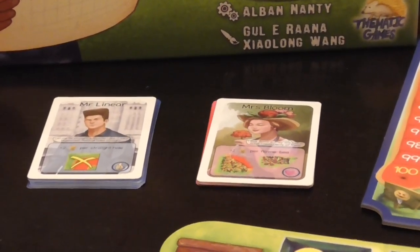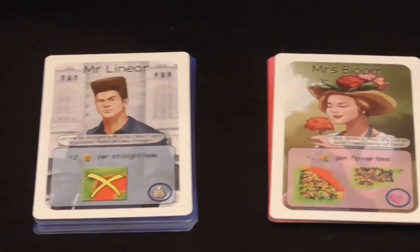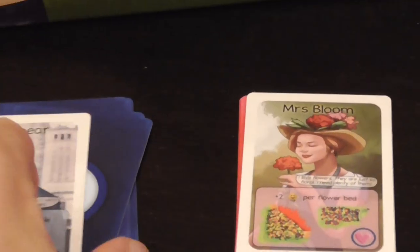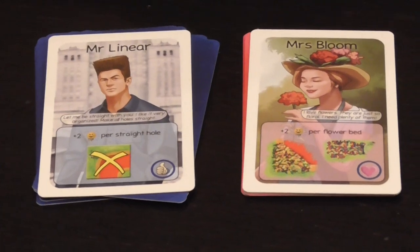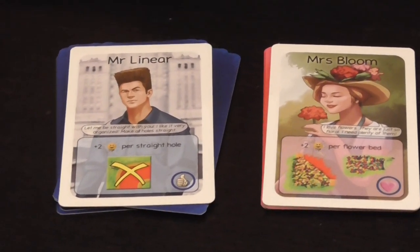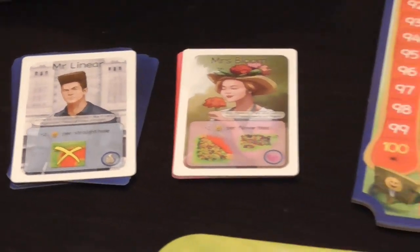There are going to be two people considering hiring us, and they want to see our projects. At the beginning of each game you will draw a card from one deck and a card from another deck, indicating the two people we have to please. Each one wants a different thing, which is simply a way of giving you different categories to score.